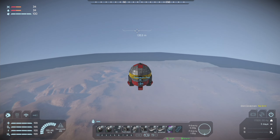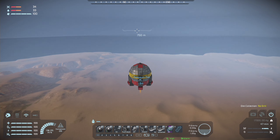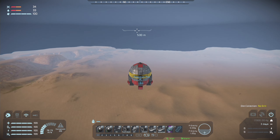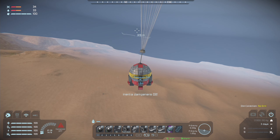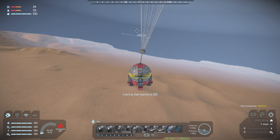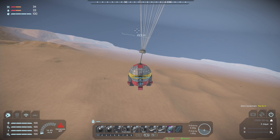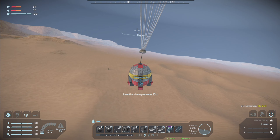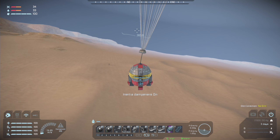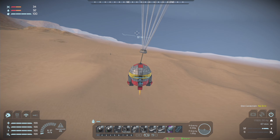Howdy folks, Kerbo here. We've got a new series on Space Engineers. I'm playing the new Wasteland update. We're headed down in a drop to Pertam and we're going to explore and try to survive down there. I've got a lot of mods going including the daily needs, so you'll see some extra icons around. We're going to have to have food and water. When I recorded this the game sound didn't record, but this is just the intro and after I get down on the planet we have sound.